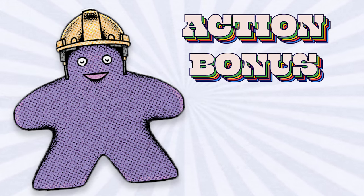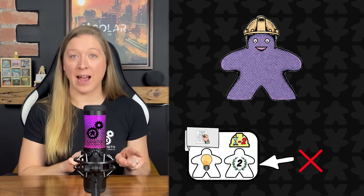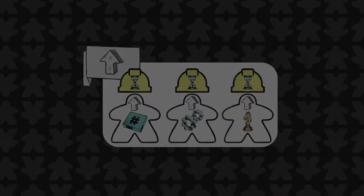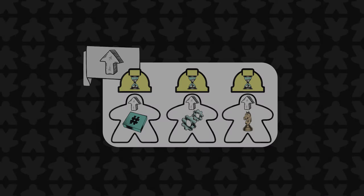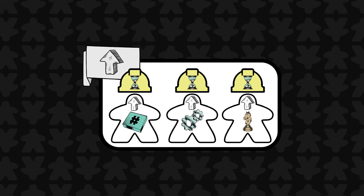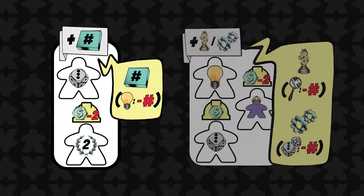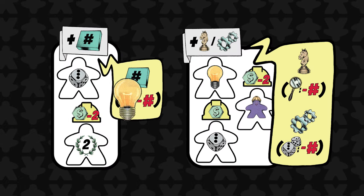The action bonus is a powerful bonus that lets you immediately take any action from the game board without placing a worker. You do not get any bonuses for taking this action, nor do you pay any safety costs. Importantly, these actions do not count towards any predictions made by opposing players. If you take the upgrade action this way, you may upgrade any one element — box, mechanism, or component. If you use the action bonus to gain a game box, component, or mechanism, you still need to pay the required inspiration, research, or playtests respectively.